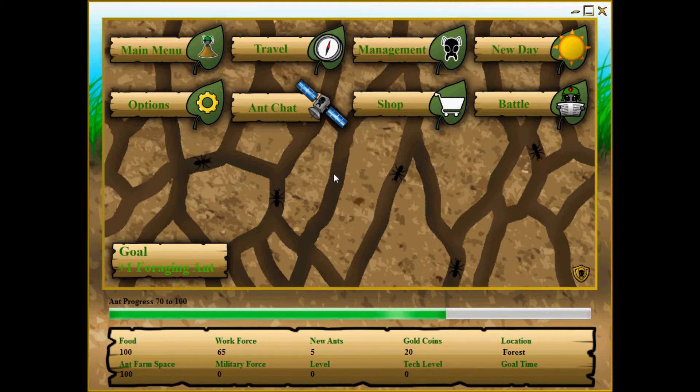During that process there are a lot of options and a lot of things that you will need to learn and master. The very first thing you will want to learn how to do is how to actually manage your colony successfully. Down here is your colony's basic stats that you will need to keep track of. You will need to keep an eye on how many new ants you have every day, your workforce, and how much food and space you have available.